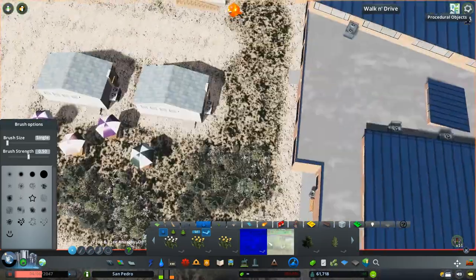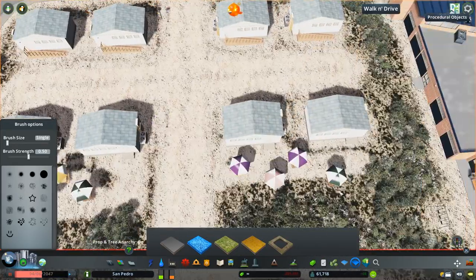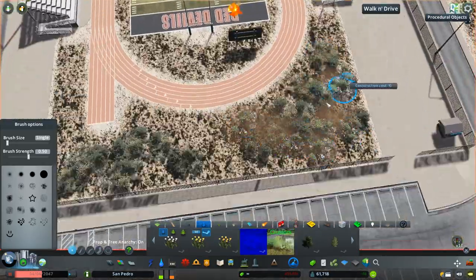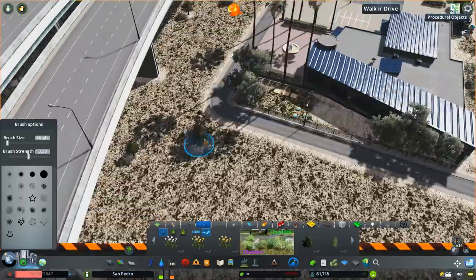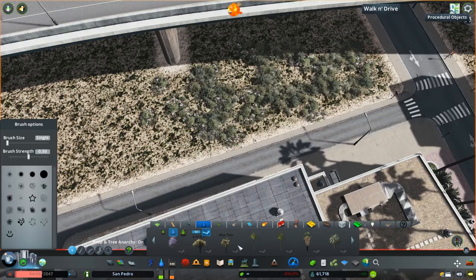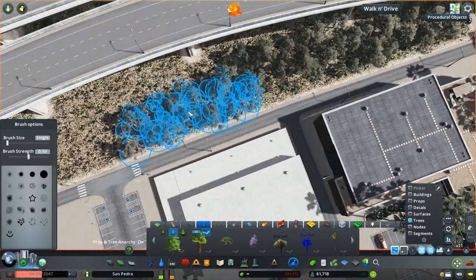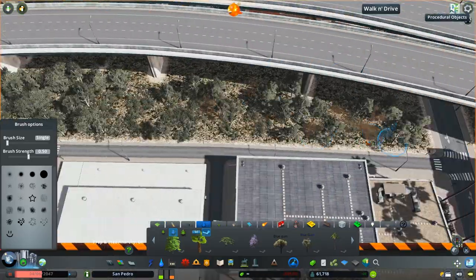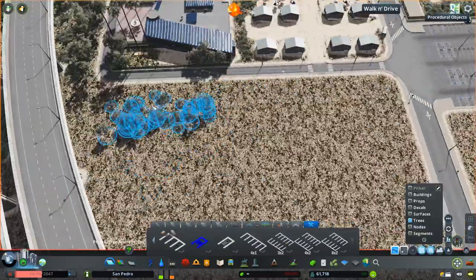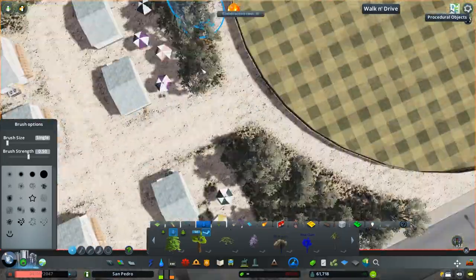Now we're going to start landscaping with our natural growth spaces. One thing you will notice once we jump to the live play — my game crashed and I lost everything, so a lot of the landscaping you're seeing right now is actually going to change over. I ended up adding some more residential buildings around the campus rather than just doing a ton of green space, because when I was rebuilding it, there were just a little too many trees.